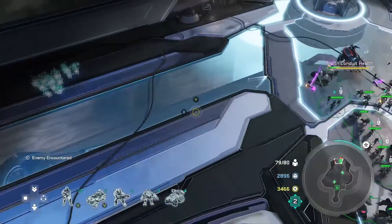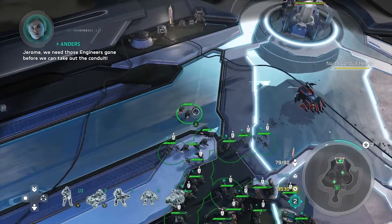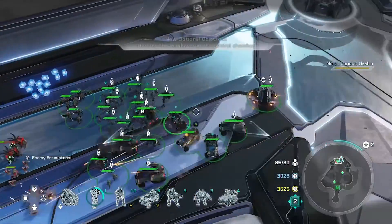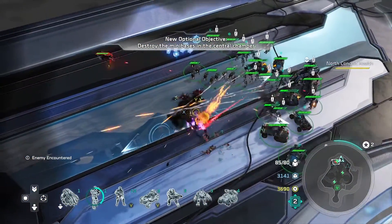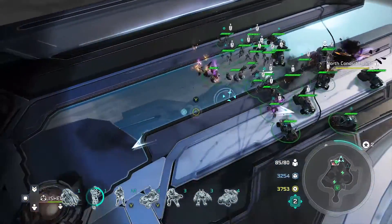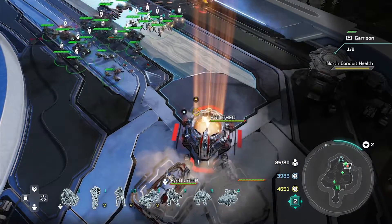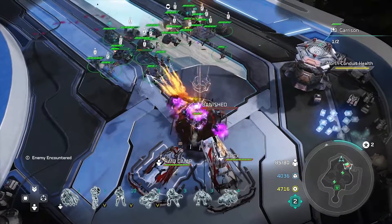The next skull is on mission five, The Cartographer. What you have to do is destroy the mini bases. Once you basically open up all the barriers and get to the end, there's one last node for you to destroy — don't destroy it. Instead, go off on the left and right path, and right there you'll find the mini bases. There are two mini bases; kill them both and that's the skull. It's as easy as that.